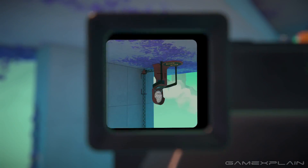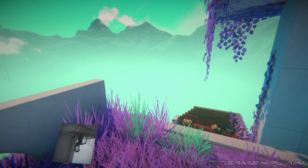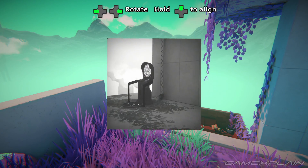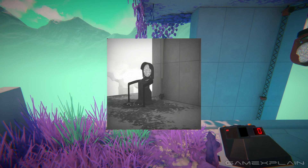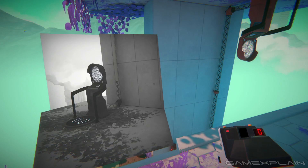Later on, there are powered filament tubes that are cleverly designed to break if they're not entirely contained within your photo. This restriction leads to some photography challenges to try and fit everything in one shot, and clever puzzles that require linking power together.